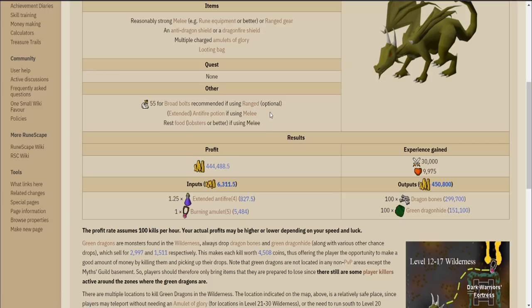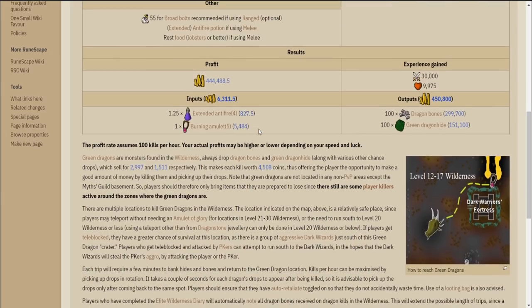These can be people who are grinding out green dragons for money, possible gold farmers, and possible bots, so don't feel too bad. After all, we are in the wilderness, and that's what the wilderness was made for — to PK in.